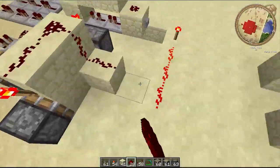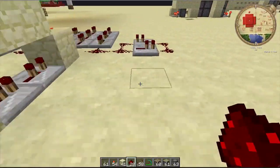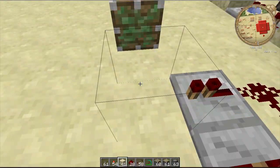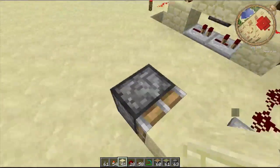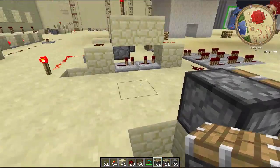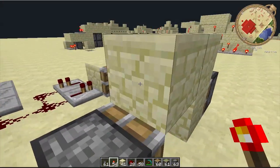Then you want to do the same thing on the other side for this block — two out, sticky piston, block, and then redstone there, a torch, and regular pistons. Remember to put the regular pistons there, and then just the same thing as you see in the video.